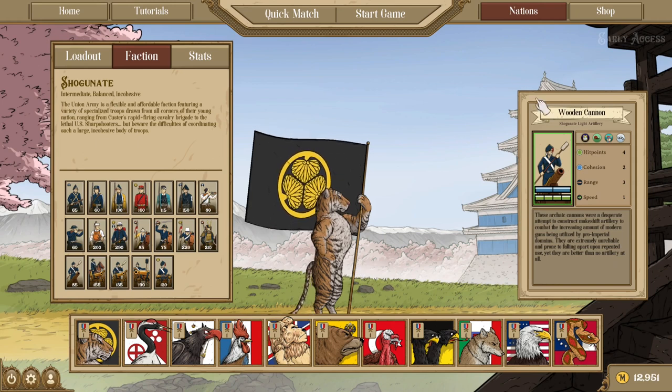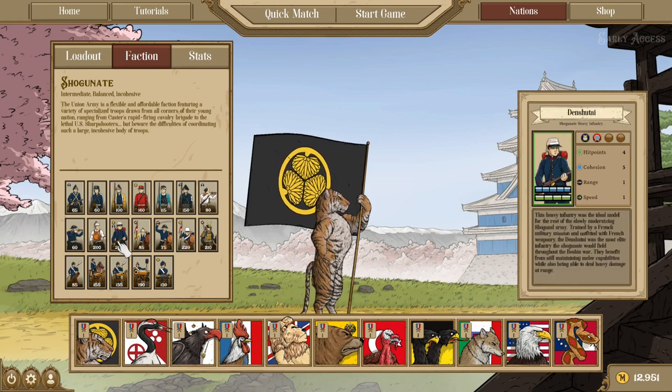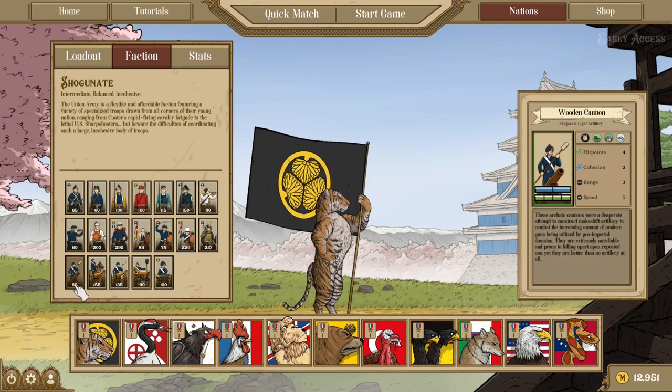The Shogunate also notably has this very funny Wooden Cannon — the cheapest artillery in the game, costing less than most baseline infantry. But it has pretty much all of the negative traits: Cumbersome, Disorganized, Breakable, 2 cohesion, 4 health, and 3 range. You literally could not make a worse artillery piece. But that price is so cheap that you can fit Wooden Cannons into almost any Shogunate composition, and generally they can get off a couple of shots and help you swarm the enemy because you're just bringing so much alongside them. They've actually been quite effective.